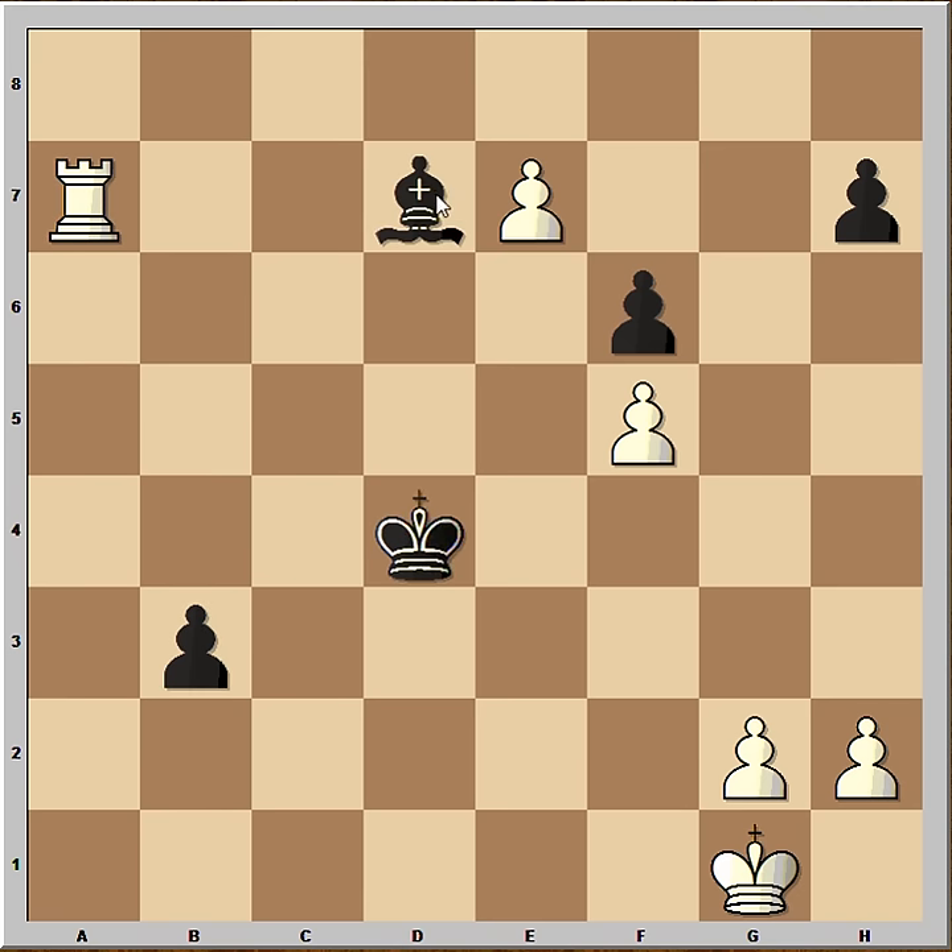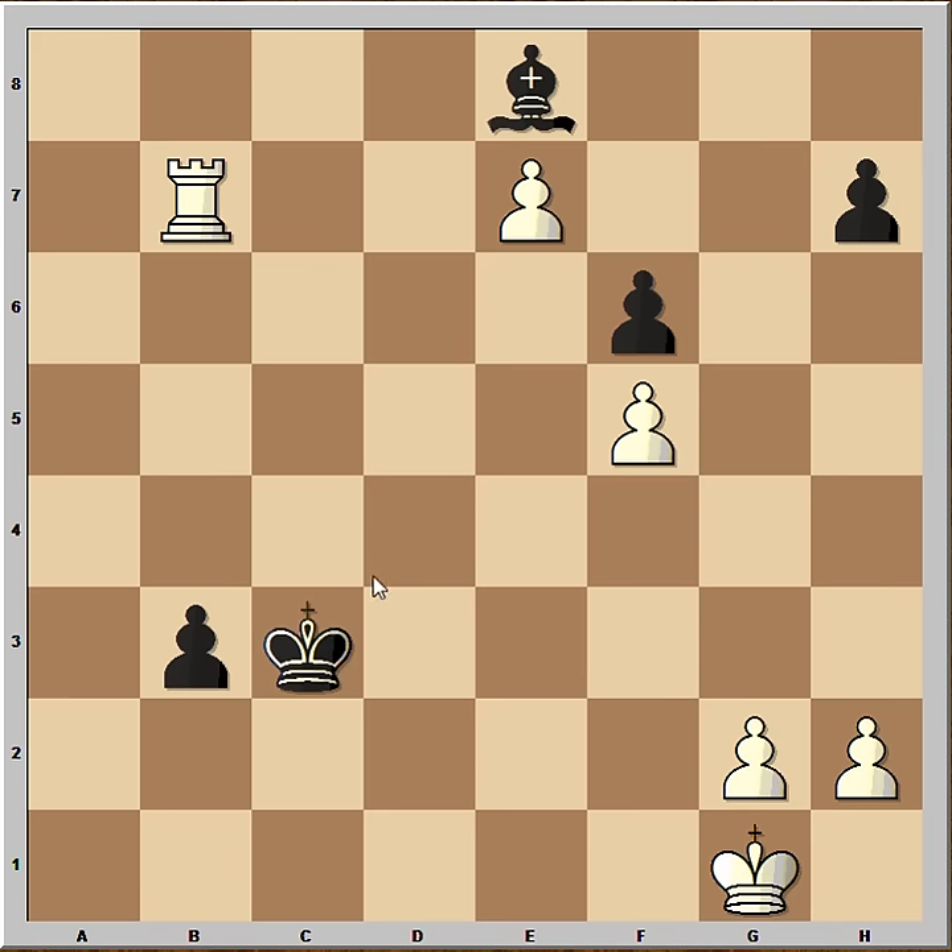That's why after Rook to A7 was played, Boris played Bishop to E8. And now Rook to B7, attacking the pawn. And King to C3.